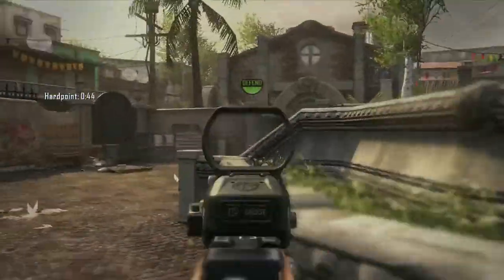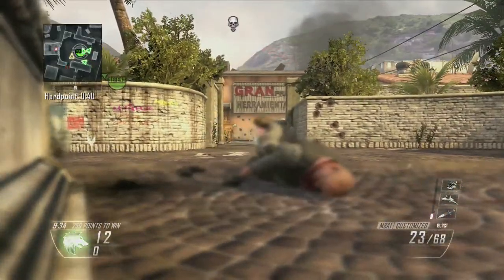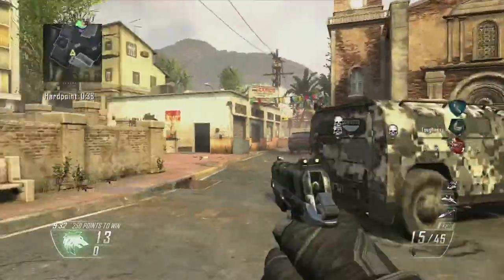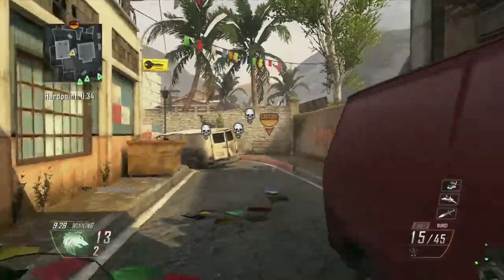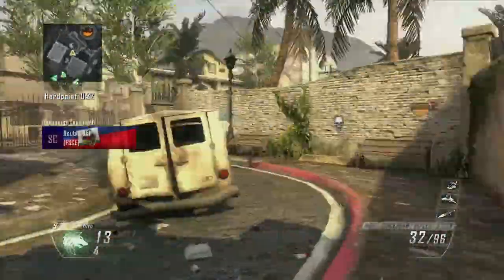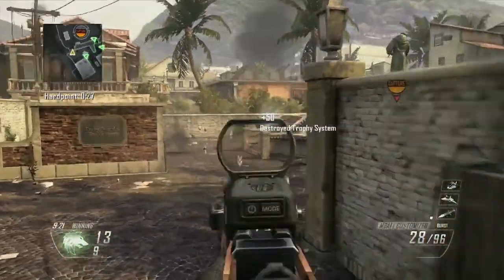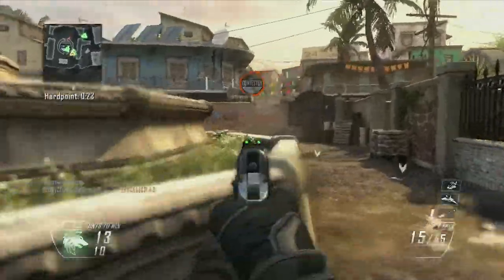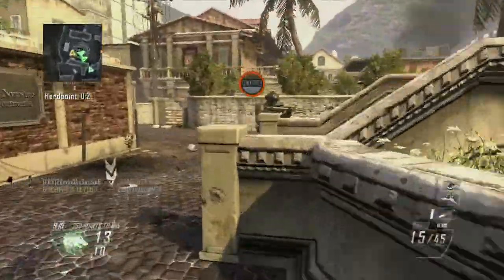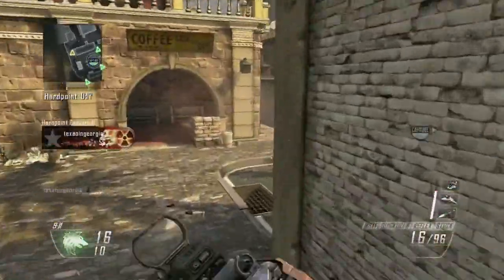Hardpoint is a lot of strategy and a lot of rotation. And I will tell you right off the bat, we started on the good spawn, and we did really bad and we lost the good spawn real quick. Because they had a guy that rotated through that blue building over there — we'll call it blue building — and he rotated through there, got behind us. I'll be telling you about the things we did right and the things we did wrong.